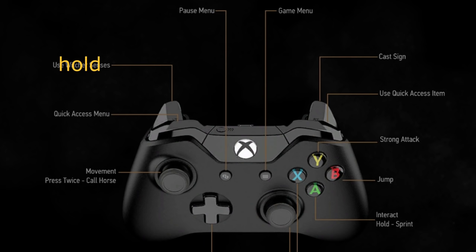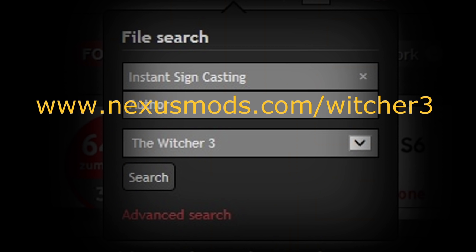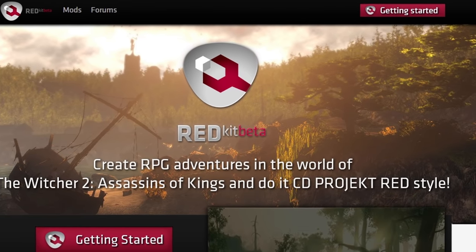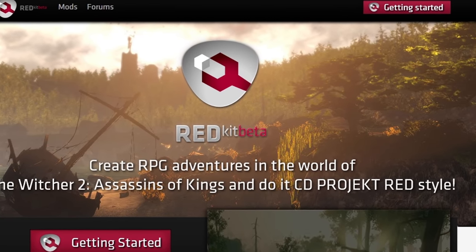With this modification, holding the sign button and pressing or holding the other five buttons now instant-casts all of the Witcher signs and their alternative modes. Just go to nexusmods.com and search for instant sign casting and learn how to set up the mod for your controller or keyboard and mouse. At least until CD Projekt Red releases their official mod support, that's the site to go to.